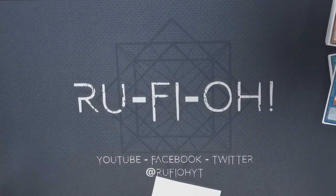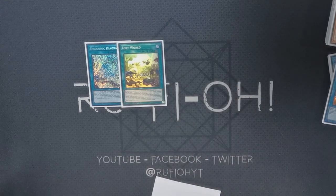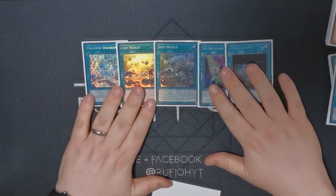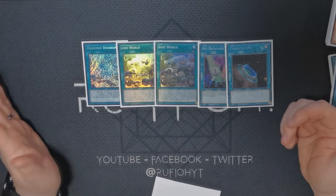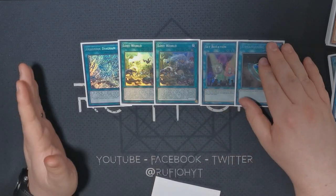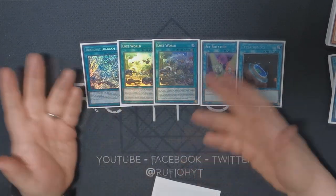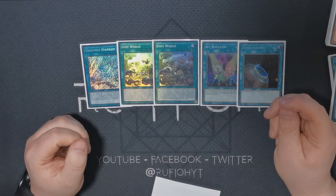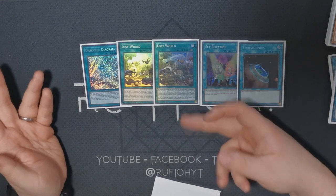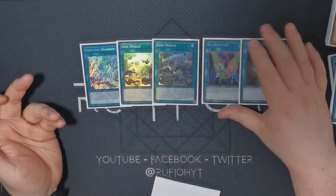Now covering all the field spells together. We've got one copy of Dragonic Diagram — pretty self-explanatory: it sets up all your True Kings, helps you pop babies, and gets pretty wild. We've got two copies of Lost World — two seems perfectly fine, running three is just not necessary. It protects your board and you've got enough ways to get into it. We've got a single copy of Terraforming because it can access any of these field spells, and Set Rotation for the same reason. We're only allowed one copy of Diagram being limited, so these two give you another way to get to it.